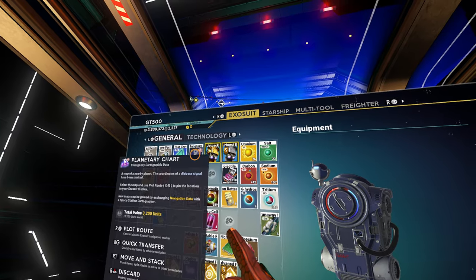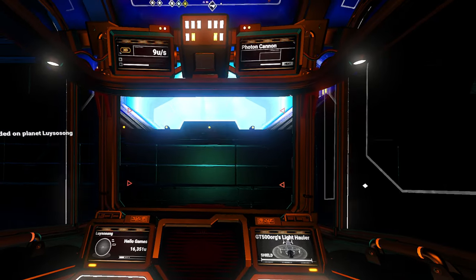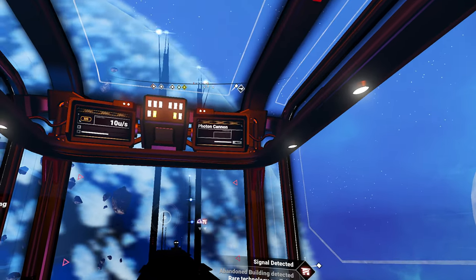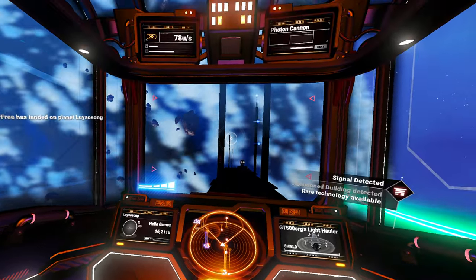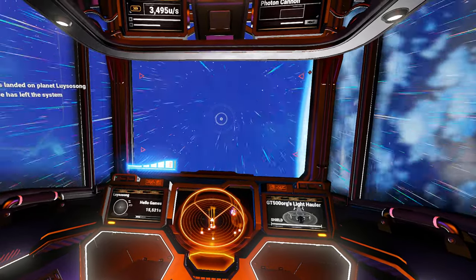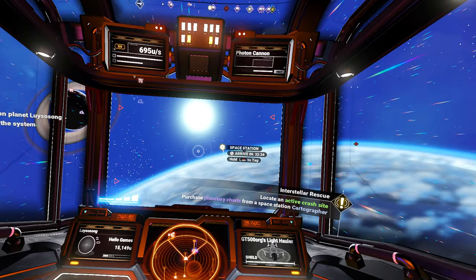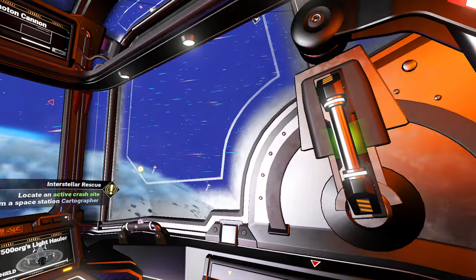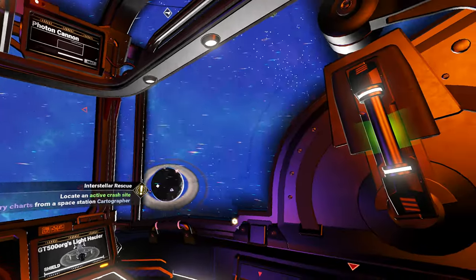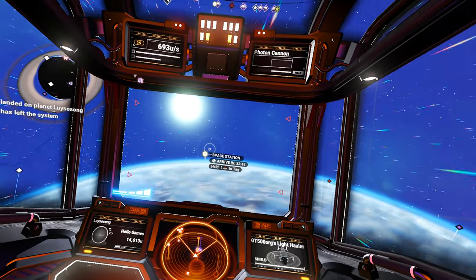I have one planetary chart left. Abandoned building detected. Well, if there's a space station on the way I'll stop at it. I probably should just go to the space station first. Why aren't we moving? All right, that's the space station. What's my freighter look like today? That same red monstrosity. I don't know where that came from. Space station, here I come.